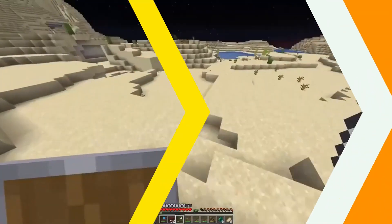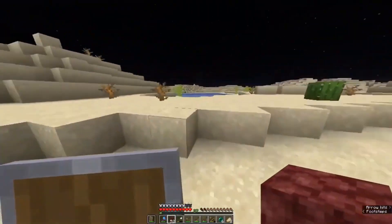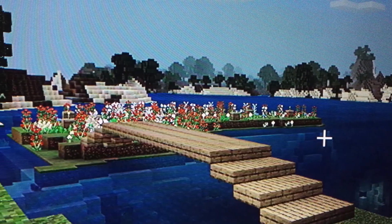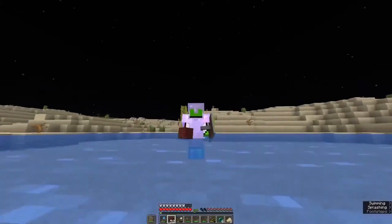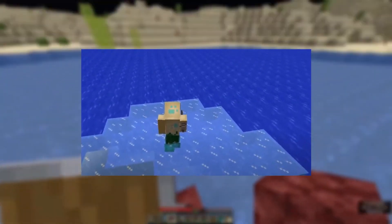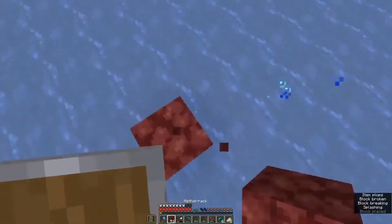Number 6: Frostwalker 2. Players can freeze water into ice as they walk on it, creating a temporary bridge that melts after a few seconds. Frostwalker 2 is useful for crossing rivers, lakes, or oceans without getting wet or slowing down. Frostwalker 2 can also prevent you from taking damage from magma blocks or campfires if walking on them.